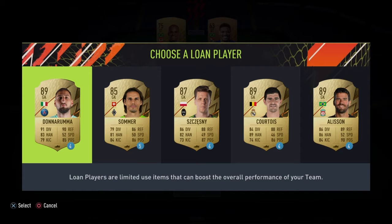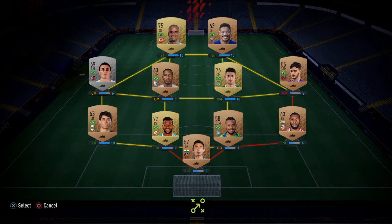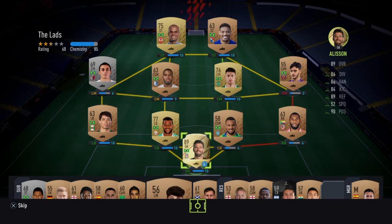I've only done the first little bit but I think we're going to choose Allison just as a goalie early on — Brazilian goalie. Obviously we did go with Brazil as our starter pack, so yeah we'll choose him.